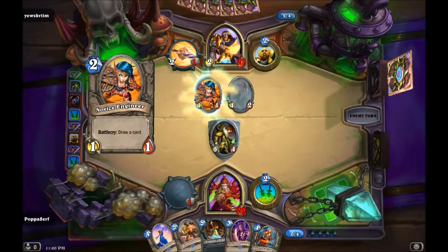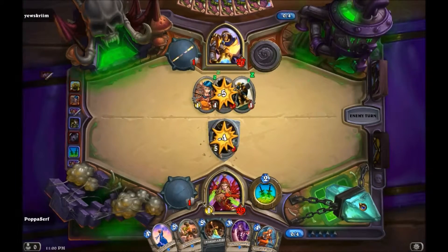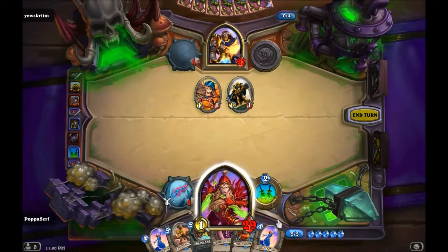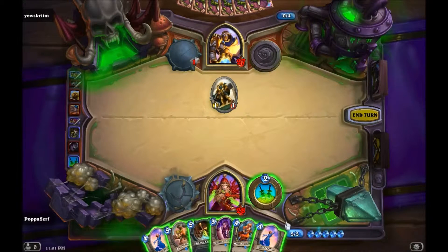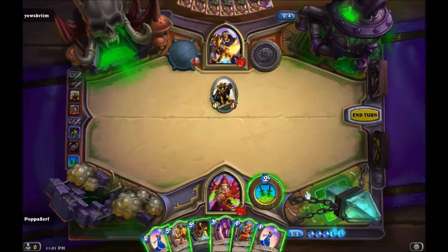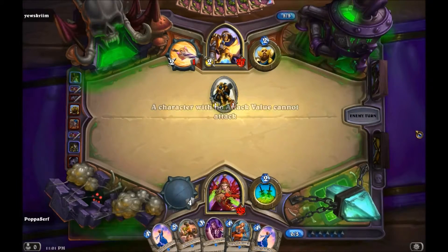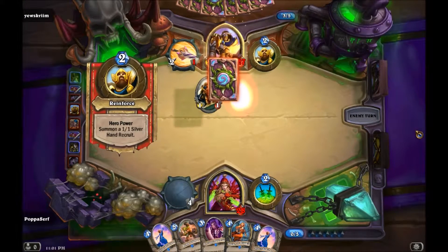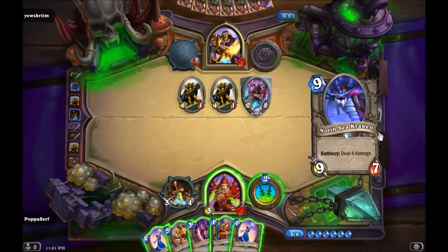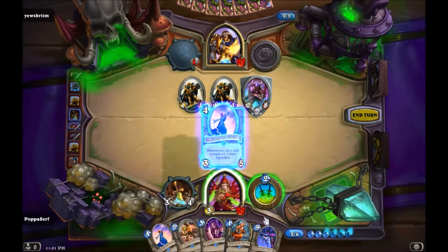I hope you like my invention. Alright bro, I think you're gonna summon your Silver Hand Recruit. There you go — reporting for duty. Attack! Here we go. Let's equip the Assassin's Blade. Reporting for duty. Death does not scare me! North Sea Kraken. Let's bring out the Violet Teacher — pay attention, class! Here we go.